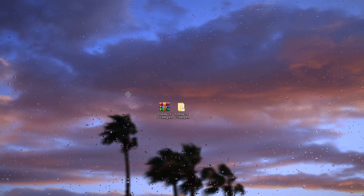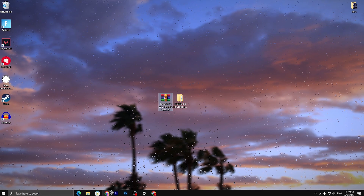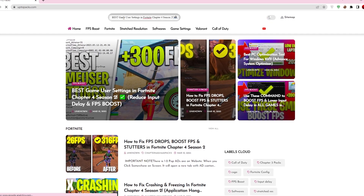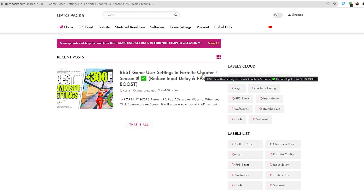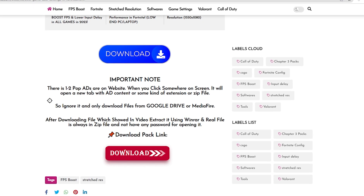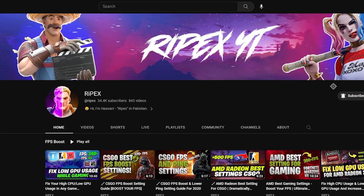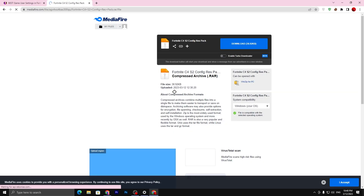Once done, close the Epic Games Launcher and download the Fortnite Chapter 4 Season 2 config pack — the link is in the description. Open the link, which will take you to my website. Copy the title of this video, paste it in the search bar, and find the article about the best game settings for Fortnite Chapter 4 Season 2. Open it, scroll down, read the important note about ads, and click the download button. Subscribe on YouTube and turn on bell notifications to complete that step, then close the tab to unlock the link.